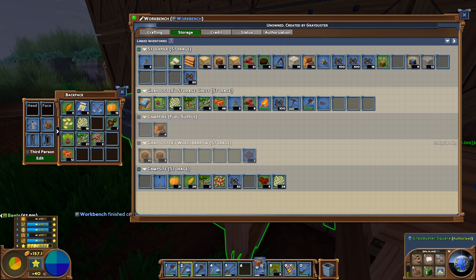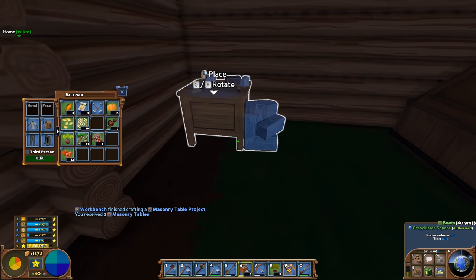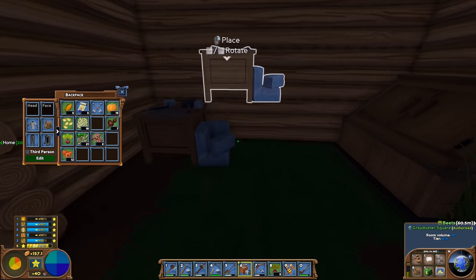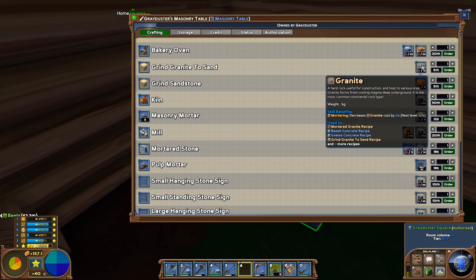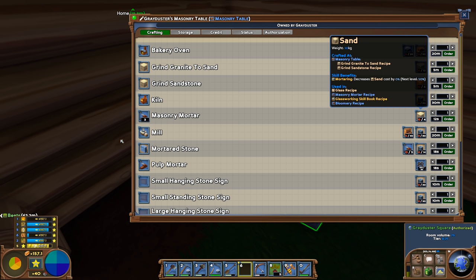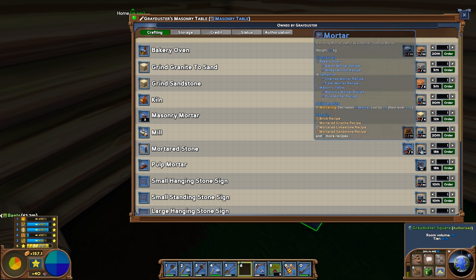Finally for this episode, I crafted what looks like two masonry tables accidentally — but anyway, we've got a masonry table. I'll put it in the back room and check the status — yes, that counts fine. It uses 25 cubic meters of the 75 available, so a five-by-five room can fit three of these basic stations. In the masonry table we can grind granite into sand, grind sandstone — sand will be quite useful later for compacting resources. We can also make mortared stone, which lets us craft stone houses, but it does take mortar and stone.